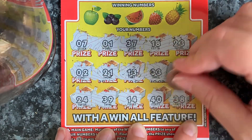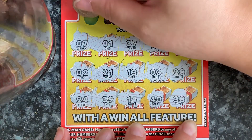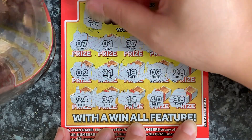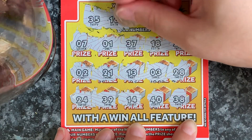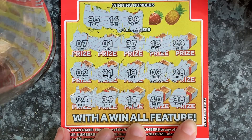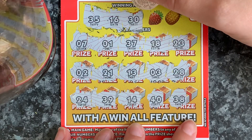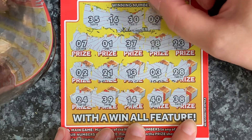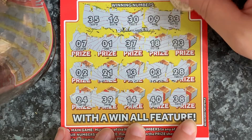40 and 38 — no symbols. Let's check our winning numbers: 35, no. 16, no. 30 — did I read 30? Oh, we had 30 on the last card! Number nine — and we don't have it. Last chance: 33.